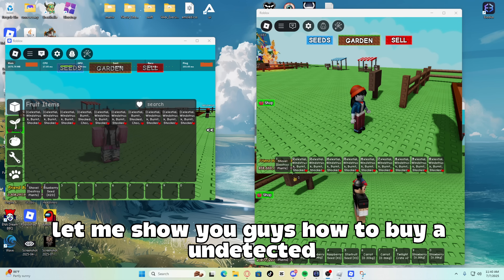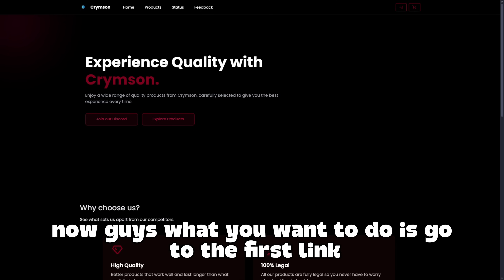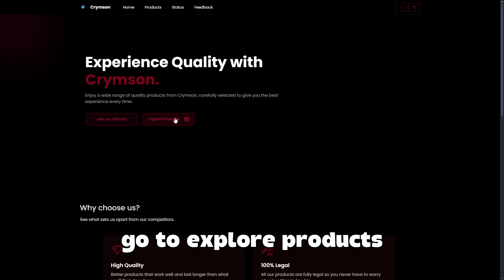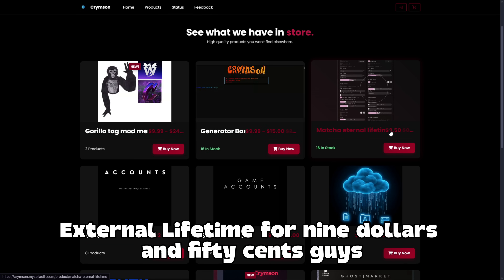But before we do that, let me show you guys how to buy an undetected exploit named Matcha. What you want to do is go to the first link in the description, go to Explore Products, scroll down, and as you can see, Matcha External Lifetime for $9.50.